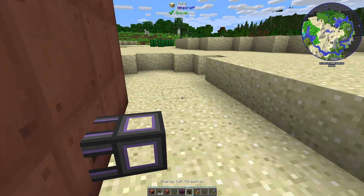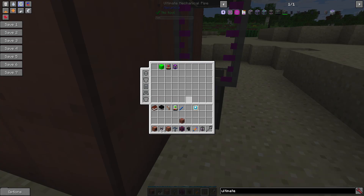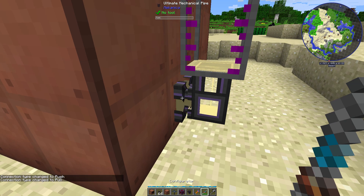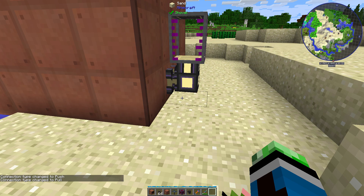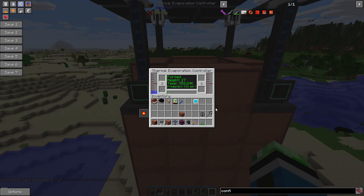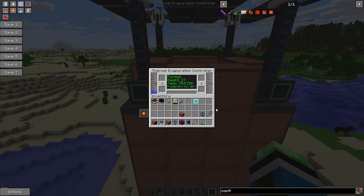Let's get an ultimate fluid tank, and I also need the configurator. There we go — now it's pulling all the brine out. The more heat you have in the Thermal Evaporation Plant, the faster water converts into brine. Like I mentioned in the last tutorial, you need brine in order to do quadruple ore processing, because brine splits into sodium and chlorine. You need the chlorine to get hydrogen chloride, so that way you can quadruple your ores.